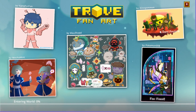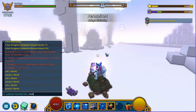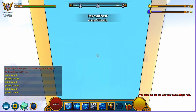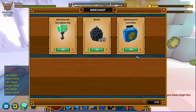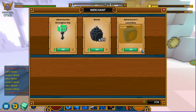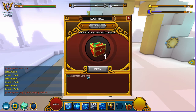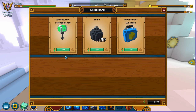Now I'm going to be heading to the Permafrost world just to get a key. Where can you find these keys? You can get them from the outpost merchant — press E to trade with the merchant. There is the Adventurine Strong Box key, a couple of bombs, and an adventurous lunchbox. You will need this Adventurine Strong Box key because the box is locked and you can't open it without a key — one of these keys costs 500 Adventurine.